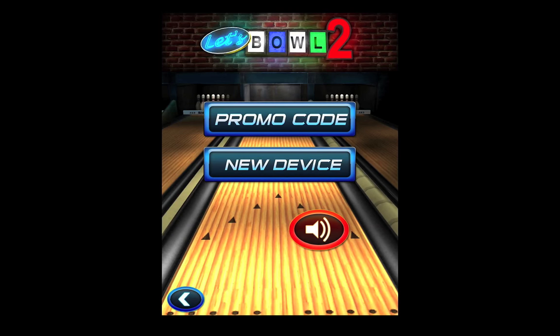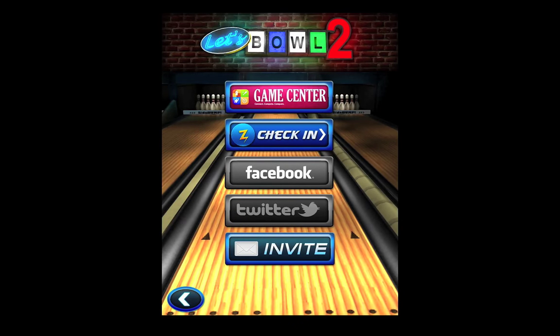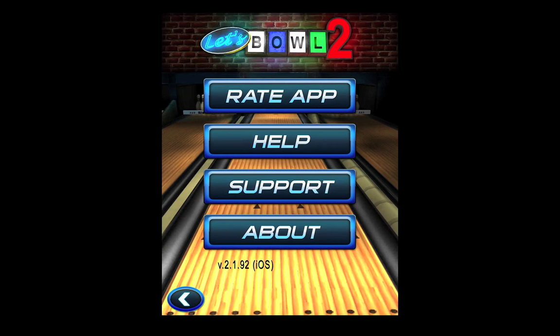You click on the little gear button — promo code, you can authorize a new device, it'll also control your sound. The little people button is just basic social stuff, the Game Center. The Game Center doesn't really work — I mentioned this in the review. I haven't been able to register any results or status on it, even though I've bowled however many games. The little eye button is just information about the app itself.